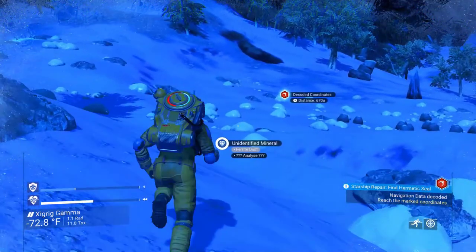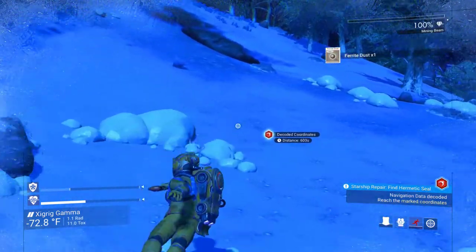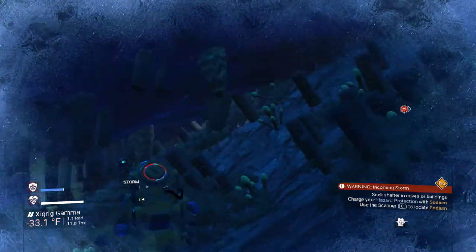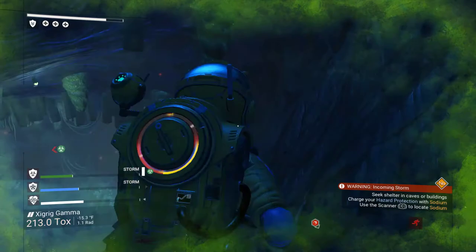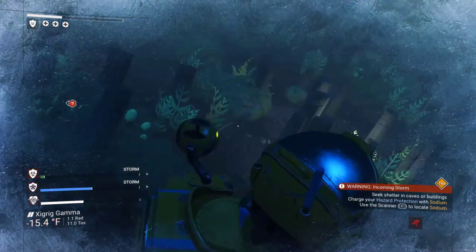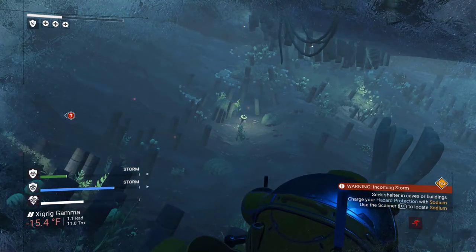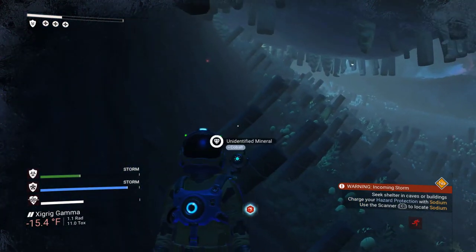With a storm coming in, I need to get to a cave — I'm hoping that's what that is. A storm will tear your hazard protection down in no time. Hopefully this isn't just a depression in the ground and an actual cave. Good deal — I should be able to find shelter down in here. That's another change with NEXT: every now and then you find toxic plants and that kind of thing, which out of nowhere will just start emitting gas. Without expecting it, without seeing it, if you haven't been looking for it, you're just automatically in trouble. I have no idea where this one is.